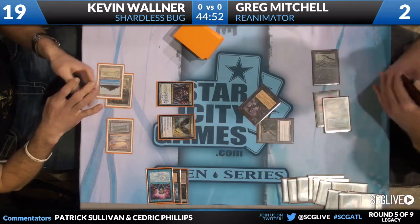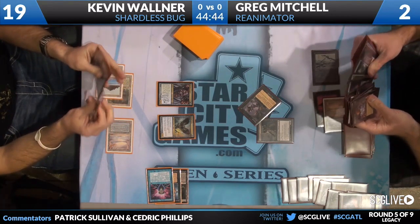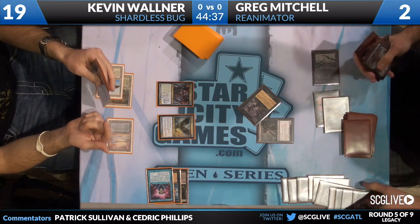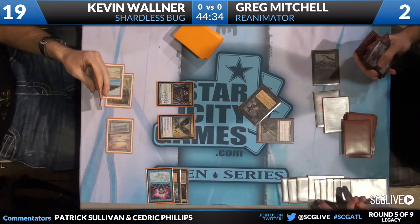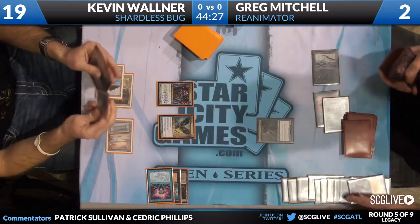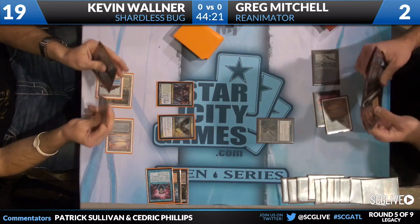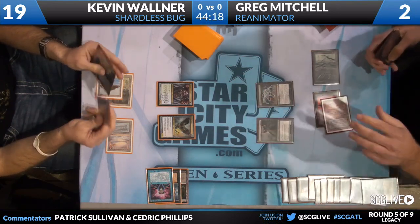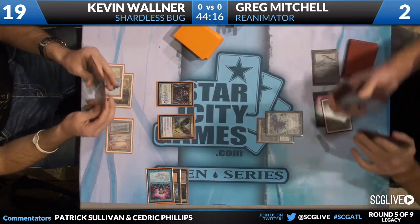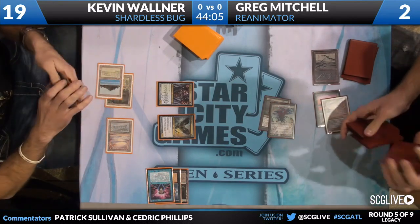Now with full information, we're going to Entomb again and get himself an Emrakul. You see him counting up the number of spells he's cast. He's going to go get an Emrakul, and I assume with the trigger on the stack, we're going to Goryo's Vengeance again. He's able to do that with the Emrakul trigger on the stack because it actually uses the stack — it doesn't just get shuffled away immediately. So it will come into play as well, and you're going to see Emrakul's Annihilator trigger.